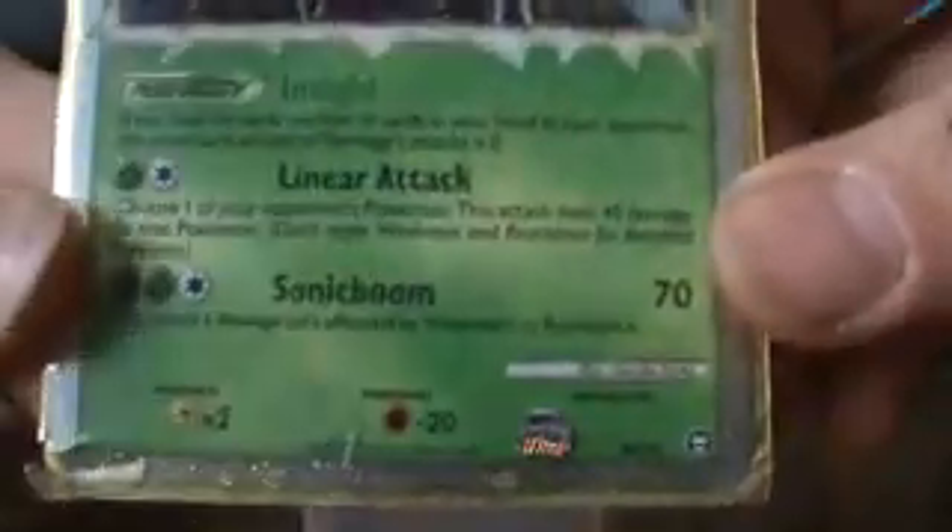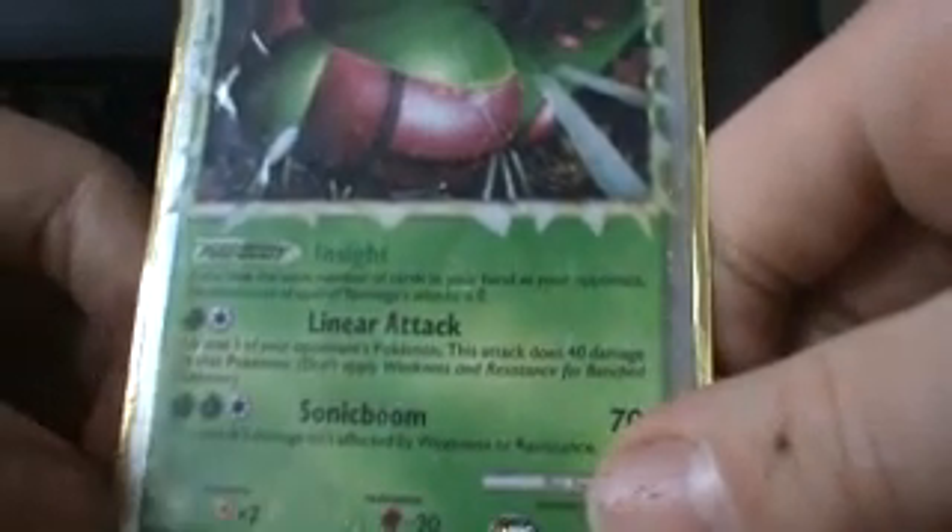Then, Yanmega Prime from Triumphant, and Yanma. I used Yanmega Prime in a battle — I used Insight, and I did have the same number of cards in my hand as my opponent. So I could use Sonic Boom for 70 damage with no energy attached to Yanmega, which was awesome. My opponent had four cards in his hand because he had just used Judge. So I retreated my Pokemon, discarded some energy, used some Trainers to get my hand down to three or four, then got to use Insight and Sonic Boom, and knocked out his last basic Pokemon to win the battle.